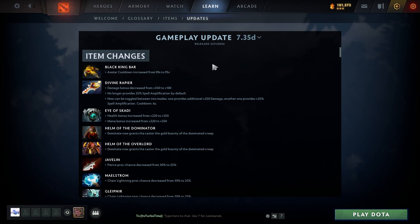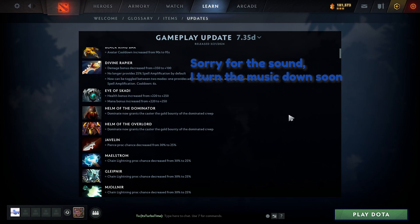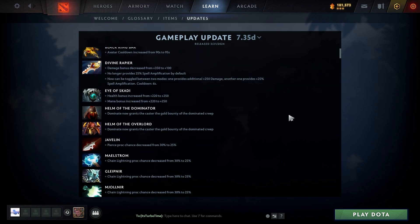Starting with items: Black King Bar cooldown increased — that kind of sucks because you still need to buy it. Divine Rapier damage bonus decreased from plus 350 to plus 100, and no longer provides 25 spell amp by default.